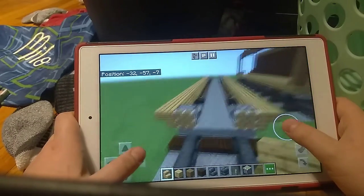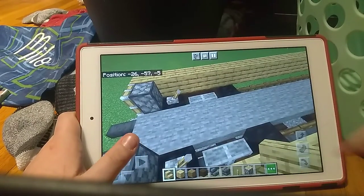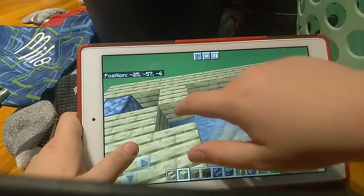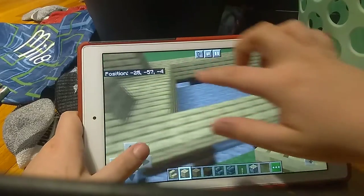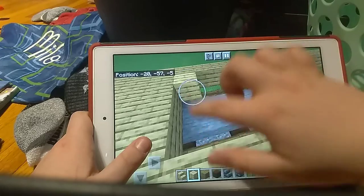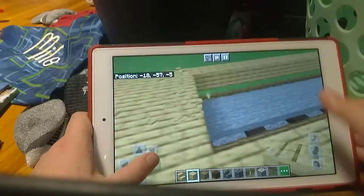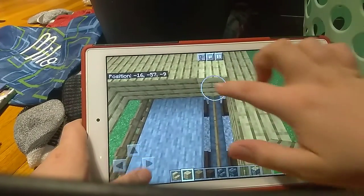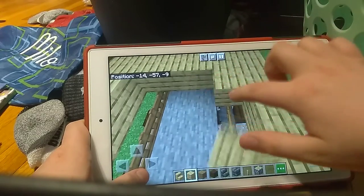After that, what you're going to do is grab the oak plank and just fill in everything. Then place two blocks over the lever and piston. Be very careful not to place blocks directly on this fence gate, because if you do, it's going to be a pain to get them closed again.